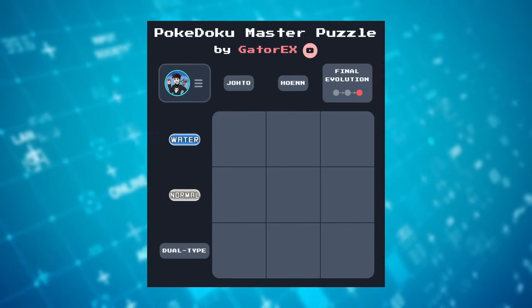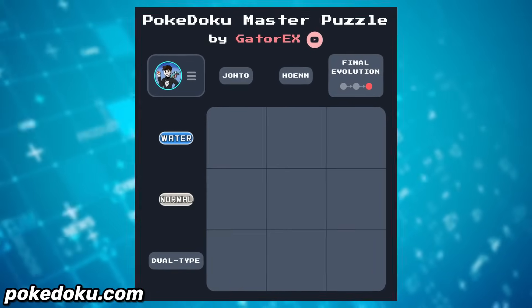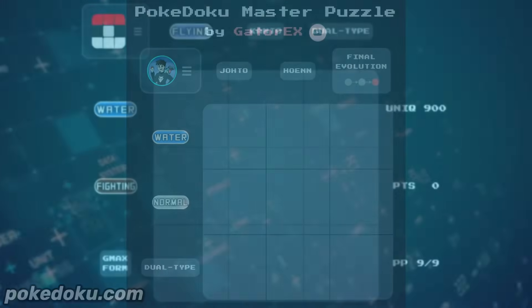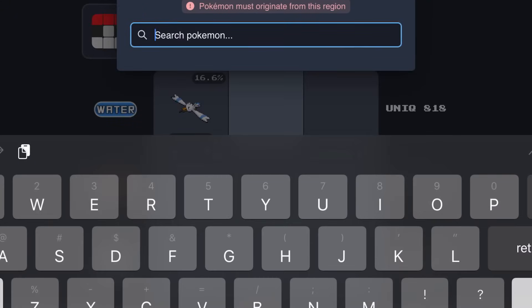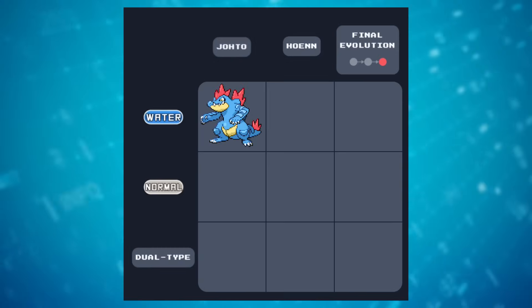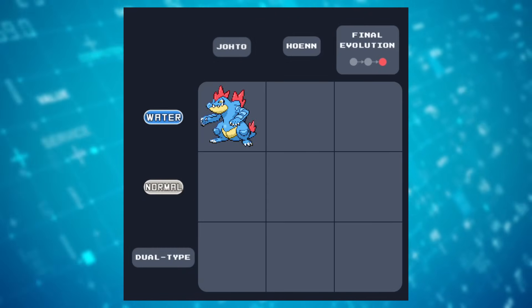If you're watching this video today, you can head on over to their website and try your best to solve this puzzle that I have handcrafted for you. It's real easy — all you have to do is pick a Pokémon that fits into each square, matching the criteria on both the column and the row, just like we did with Feraligatr. But make sure you don't go stealing my answers.